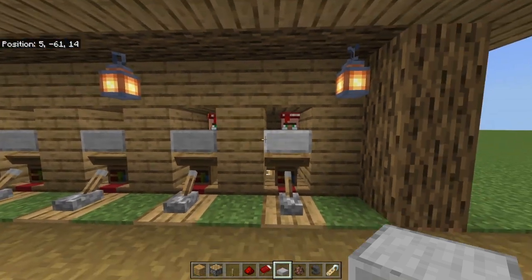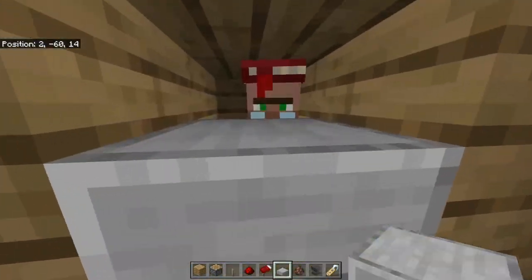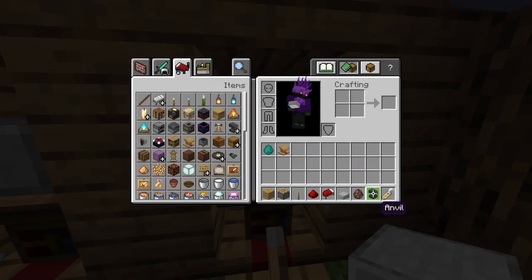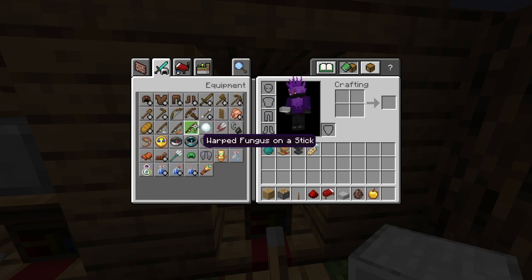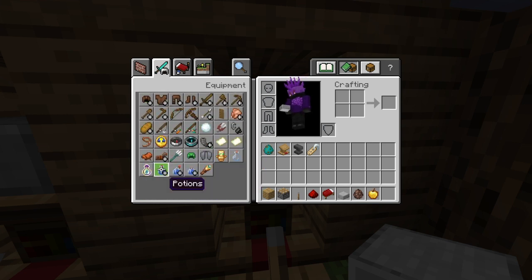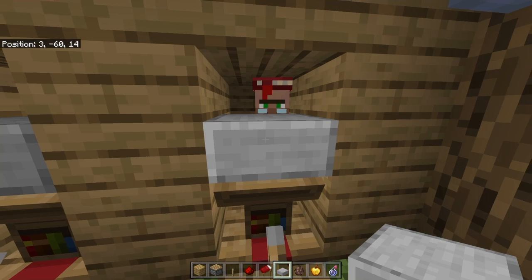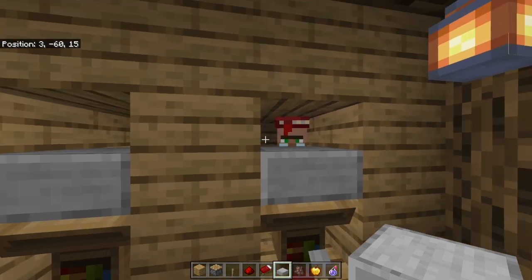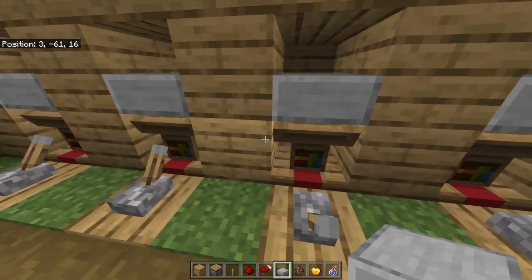By the way, these villagers — when they get killed by the zombie down there — will turn into a zombie villager. The necessary materials you'll need for that are a golden apple and a potion of weakness. I recommend you have a splash potion of weakness. You can make it, and when a villager turns into a zombie you're going to have to cure it — if it even does turn into a zombie.